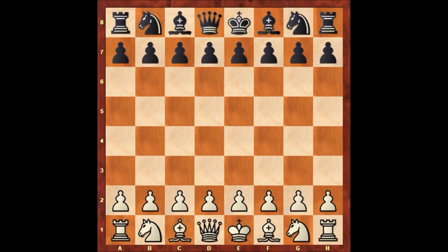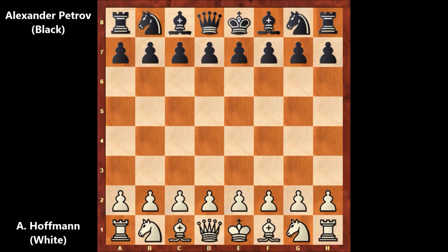Hello everyone, and let's check out a beautiful chess game from the history of chess. In this chess game, it is Alexander Hoffman against Alexander Petrov. This chess game is known as the immortal chess game of Alexander Petrov, and it was played in 1844 in Warsaw. Let's check out how this game went on.